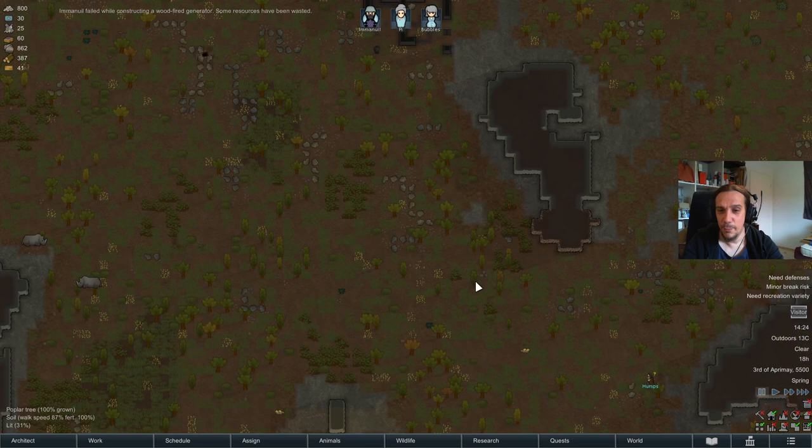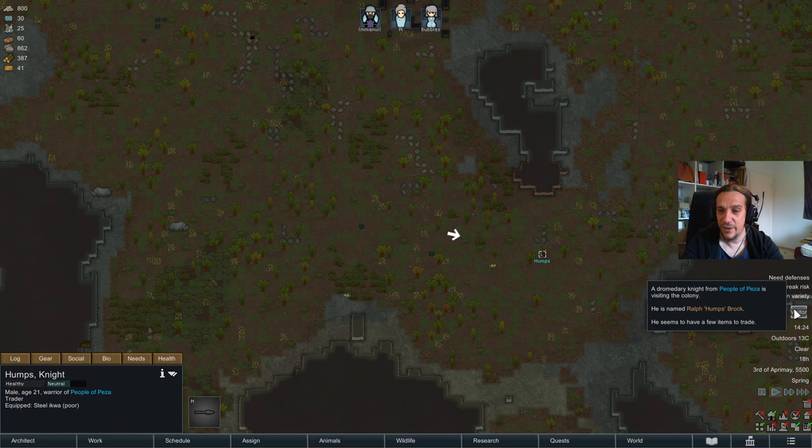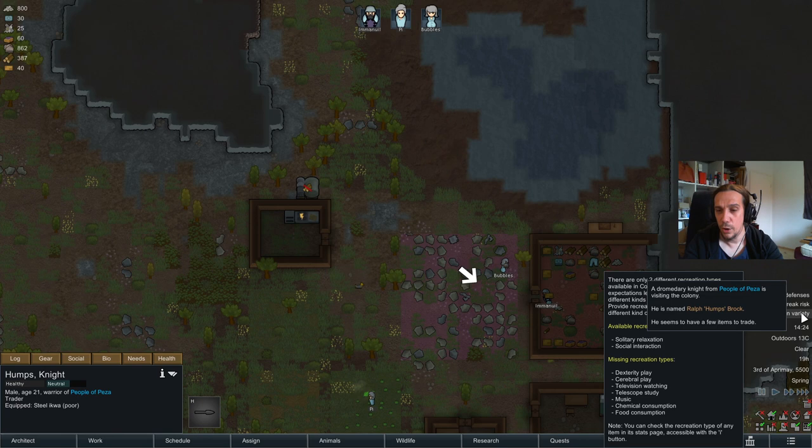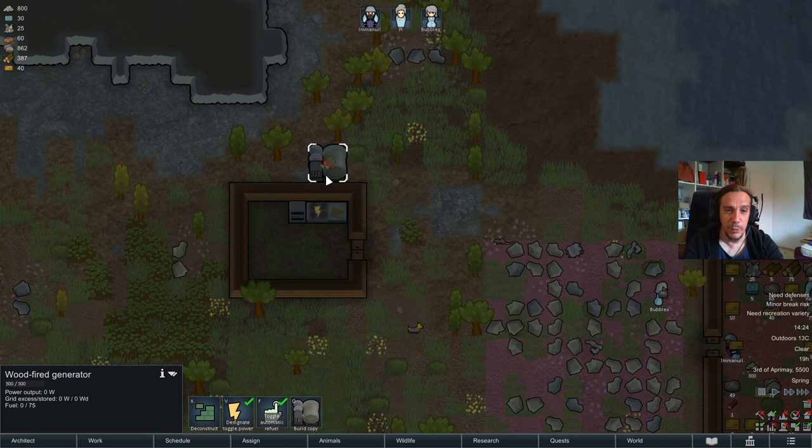We have a visitor — Sir Humps is visiting us. This is our first foreigner event; this guy is just passing by and would sell some items to us, but he's also just going to leave. Since I don't want to cover the topic of trade right now, we're going to ignore Humps and let him do his visit.